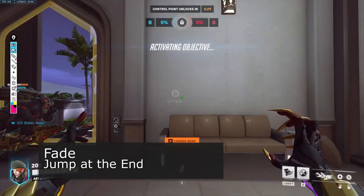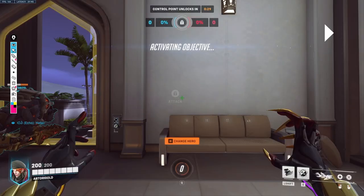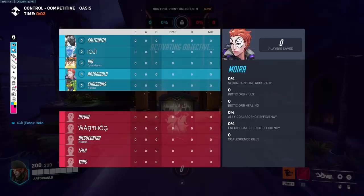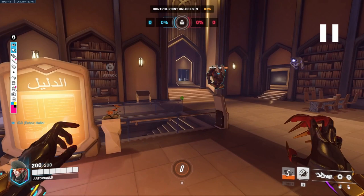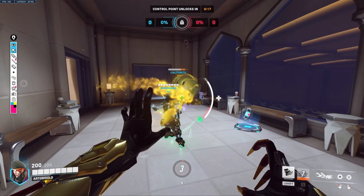Now the first thing I have to talk about is your shift ability. One of the best things about Moira is her fade. If you use your fade and jump right at the last second, you get a ton of mobility and extra movement while you're in the air because you keep that momentum. If you were to just use your fade and not jump at all, you would get way less distance. So when fading, try to jump right at the end if you want to go a little bit farther.